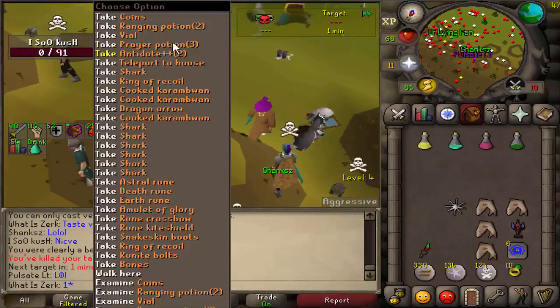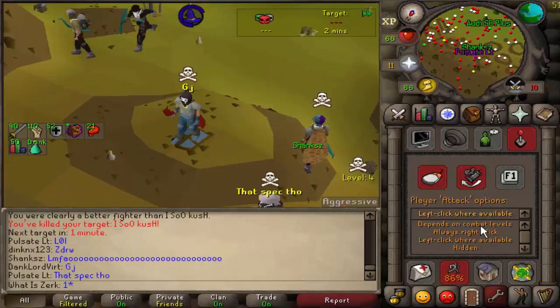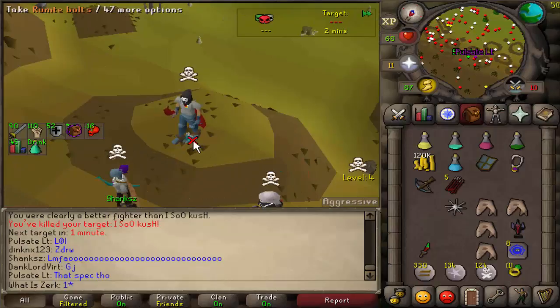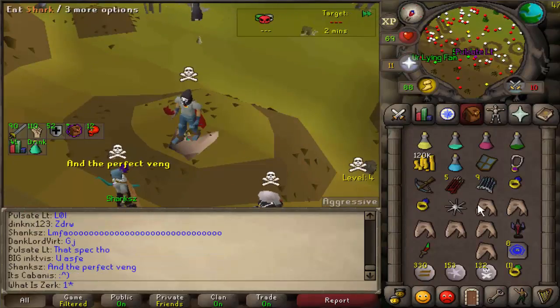Good fight man - why did that guy just hit me when he was on 4 hit points? He saw I was venged and just hit me on my venge, didn't even eat. That guy wouldn't have survived anyway even if he'd got the triple eat - he wasn't using brews, so we would have got the kill because he could only have got the double eat.